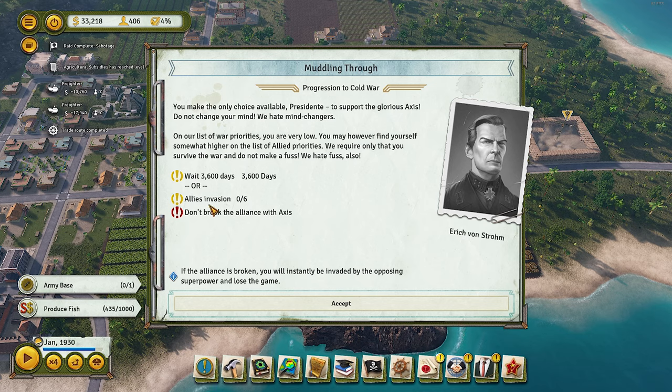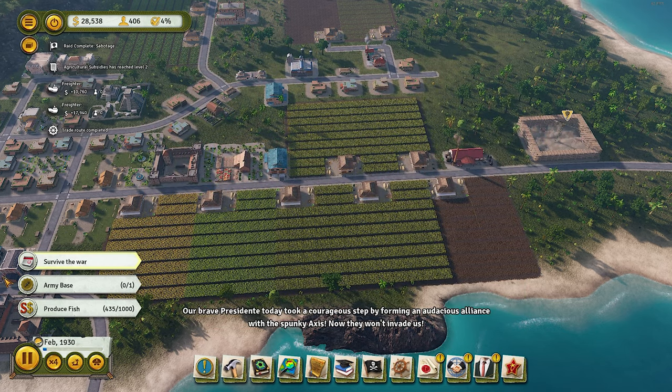The alliance requires waiting 3,600 days or surviving basically six Allied invasions. If the alliance is broken, you will instantly be invaded by opposing powers and lose the game. By the way, this is the fine print that pisses me off about Tropico 6 — in a sandbox game, you should not be forced to lose the game if you take a different decision. I don't like that.